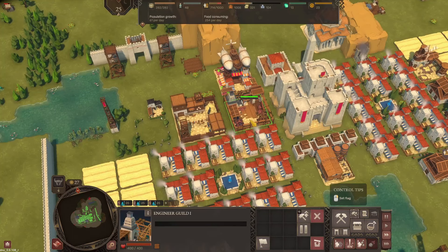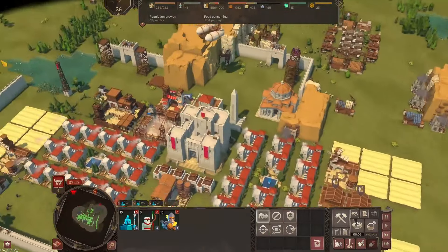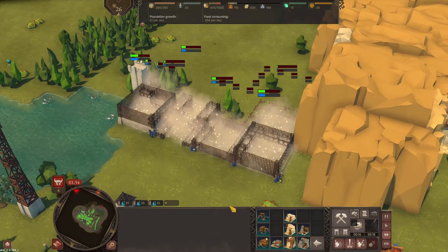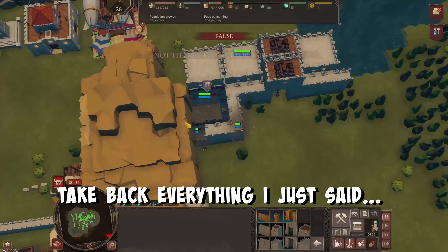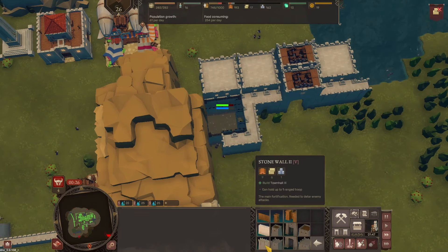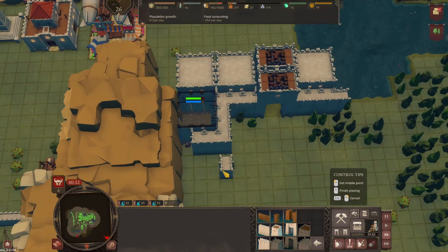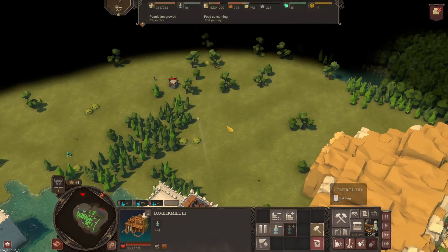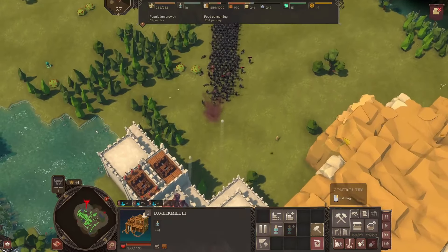We are also upgrading our engineer's guild to level two for the mighty trebuchet. We're going to attack from the complete opposite direction. These little guys work their tails off — the builders in this game are superior. They always enclose the thing you're trying to build with the other stuff — there's no priority, they just hammer away. First look at the trebuchet and it is demolishing. They don't stand a chance.